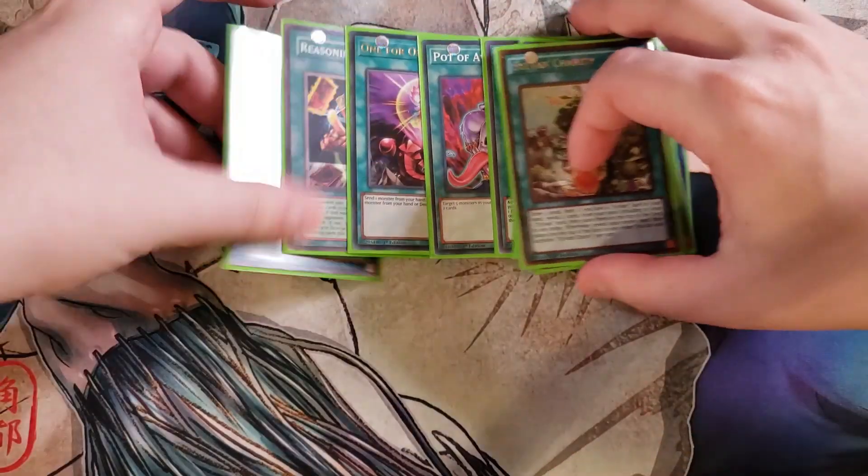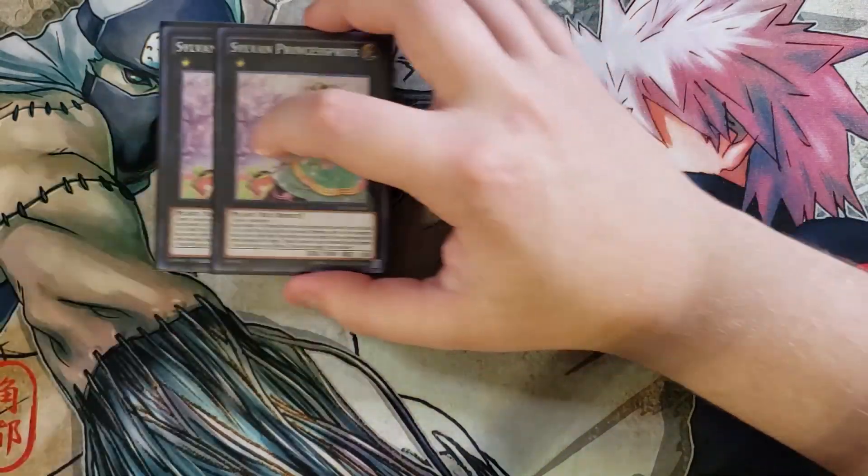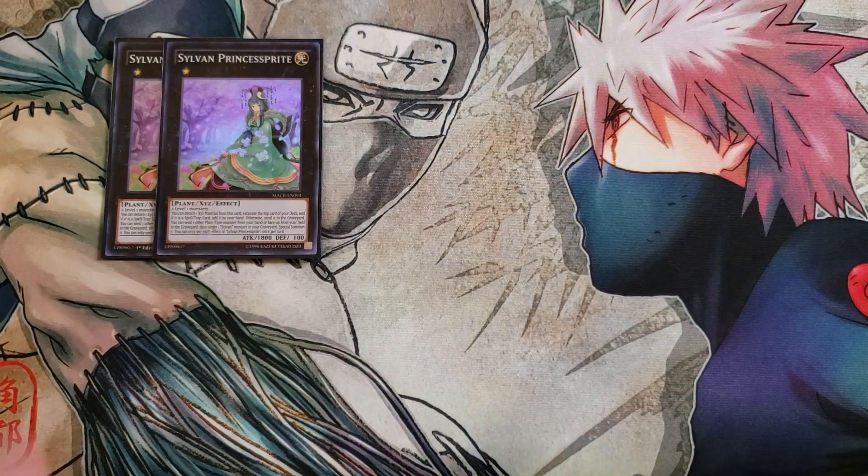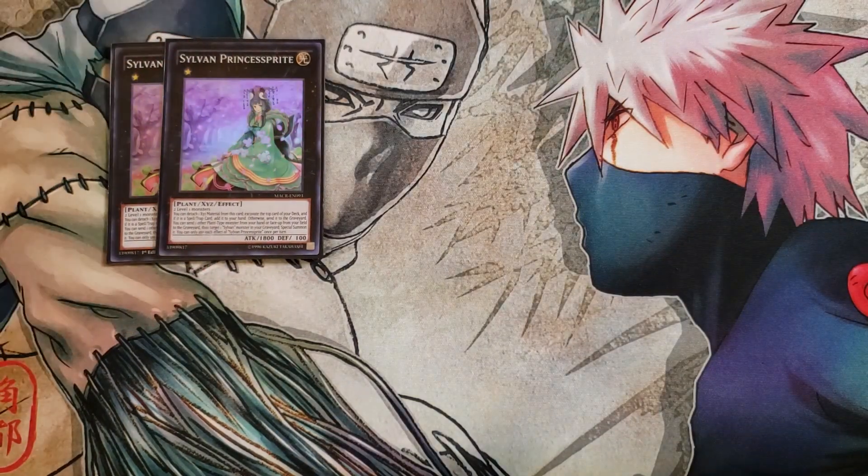So let's get into the extra deck. We're playing two copies of Sylvan Princess Sprout XYZ. This card is a great two-of — I love playing two copies. It has the ability to detach a material and excavate the top card of your deck: if it's a spell or trap, add it to your hand; otherwise send it to the graveyard. Then you send one other plant monster from your hand or field to the graveyard, target a Sylvan card in your graveyard, and special summon it — a great additional special summon. This card literally does it all, which is what I love about it.